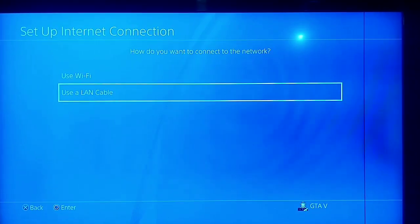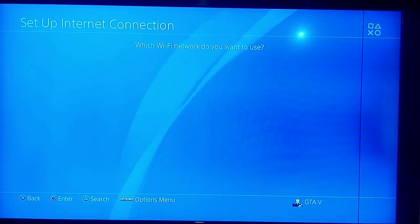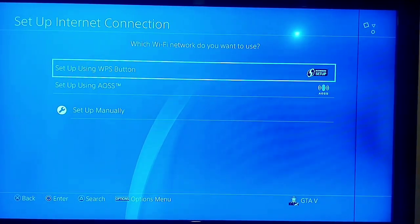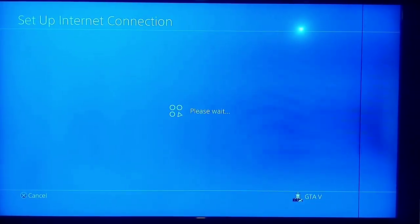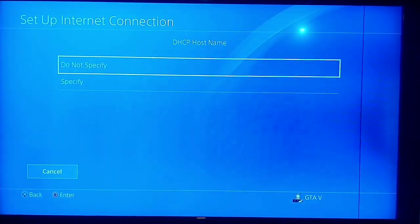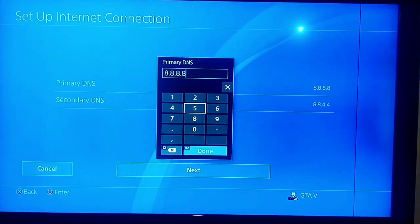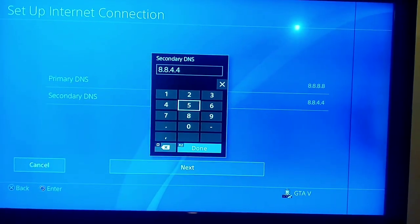Use WiFi or a LAN cable, select Custom, and press triangle to search the networks around your PS4. Select your network and wait a few seconds. Set IP address setting to automatic, DHCP host name to do not specify, and for DNS setting select manual. Use primary DNS 8.8.8.8 and secondary DNS 8.8.4.4.